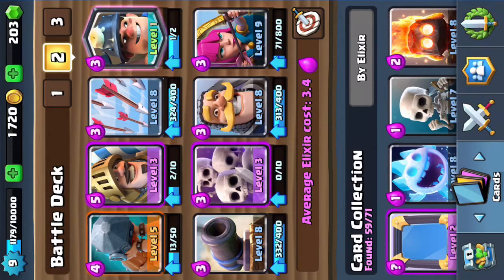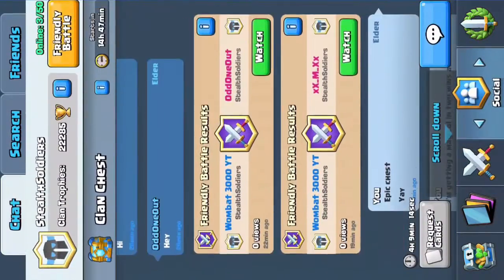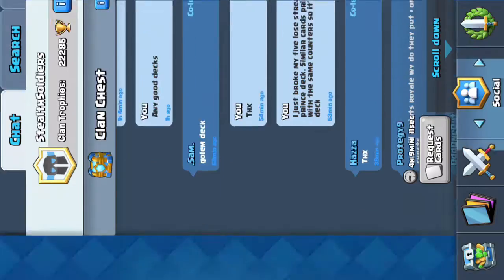Then I'm like, yeah, let's go bait deck. So I'm thinking of all different types of bait decks: miner bait, zap bait, arrow bait, rocket bait, all those baits. But I'm like, those aren't that good, I don't like playing with those kind of decks. So I'm thinking, does anyone do a prince bait deck? What goes well with a prince bait deck?